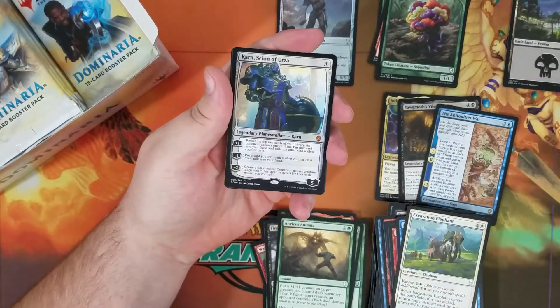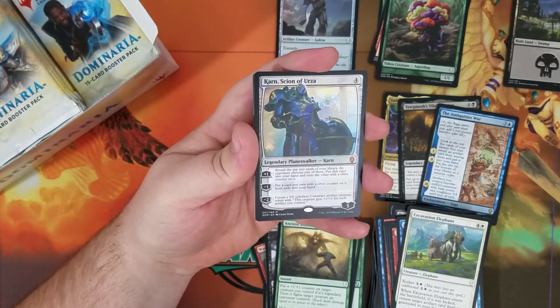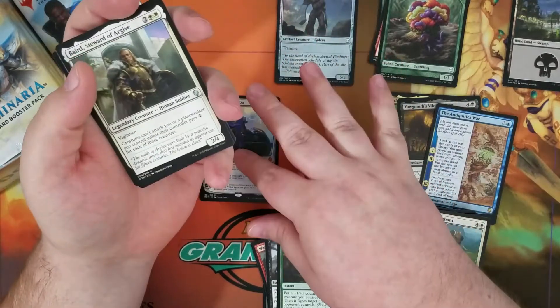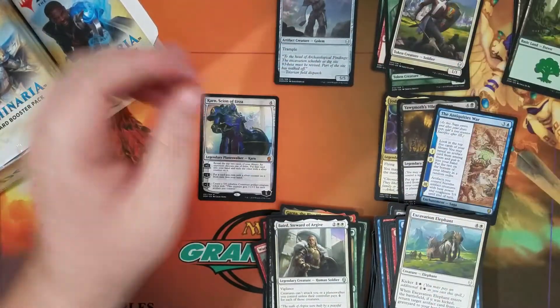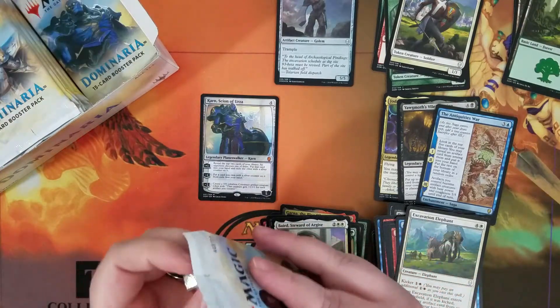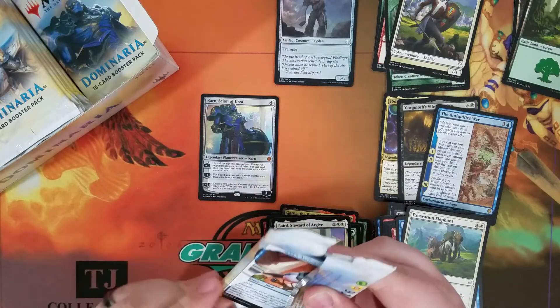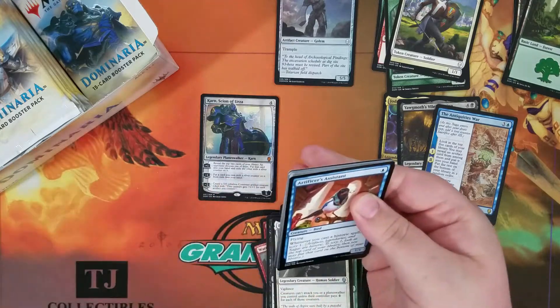Ooh! That's what we wanted — Karn, Scion of Urza. Pretty good. Exactly what we wanted — well, one of the things. We'd really like Teferi too. Karn's sitting around $30 to $35 right now, so pretty happy with that pool. Let's see if we can get anything else out of this box.